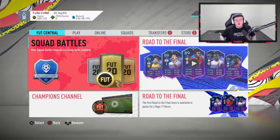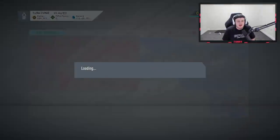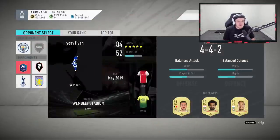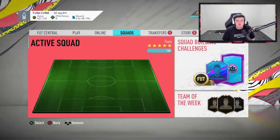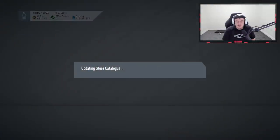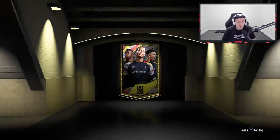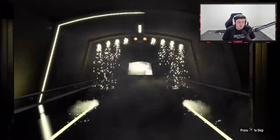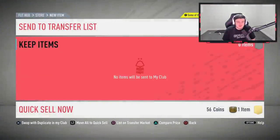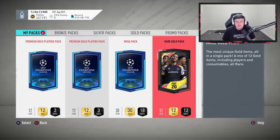Now it's time to end it off with Sam's rewards. Sam finished in elite three for squad battles, which gives us a mega pack, two premium gold players packs, 12,000 coins, and two rare gold packs. He also went 26 and four with his team this week — he's just clicked on FIFA recently and is doing really well. This video might be a bit shorter due to share play problems — who would have thought a 4G router is not great for share playing.